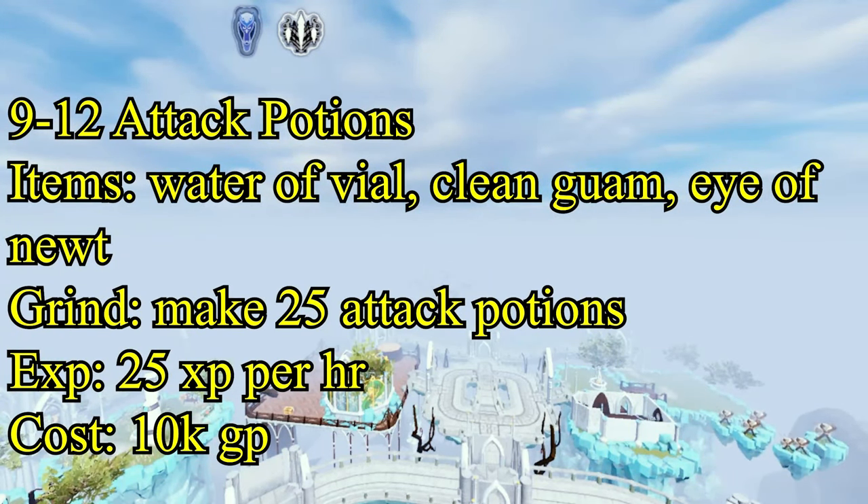Let me show you the emote of the skill cape. There you go - it shows the character making a potion. That's pretty cool. I think that's pretty much it for the skill guide. I hope you enjoyed it and learned a lot about how to make potions for combat and for skilling.